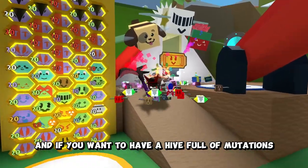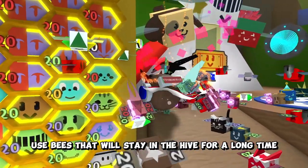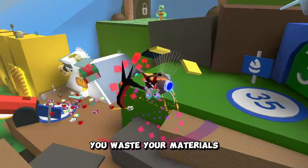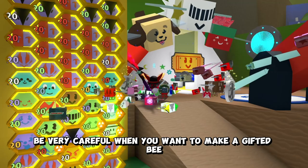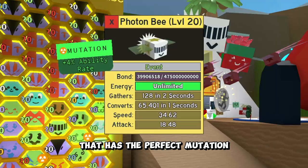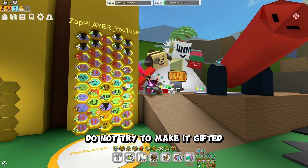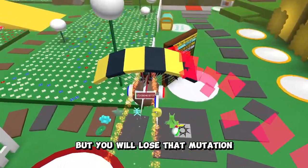If you want to have a hive full of mutations, make sure you use bees that will stay in the hive for a long time. Don't mutate a bee and then use royal jelly on it — in this way you waste your materials as well as your mutation. Be very careful when you want to make a gifted bee that has the perfect mutation. If the bee is still radioactive, do not try to make it gifted. The bee will become gifted, but you will lose that mutation.